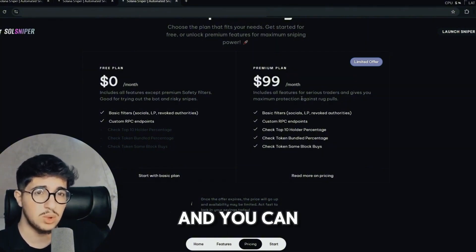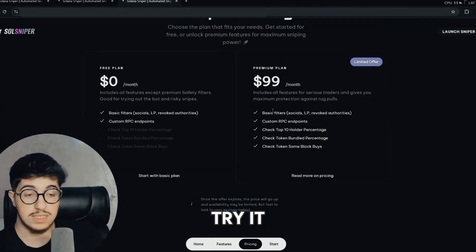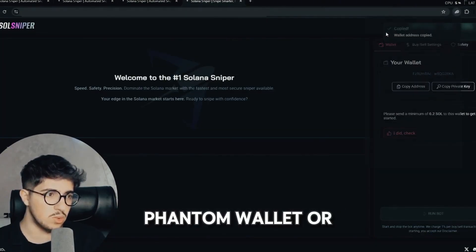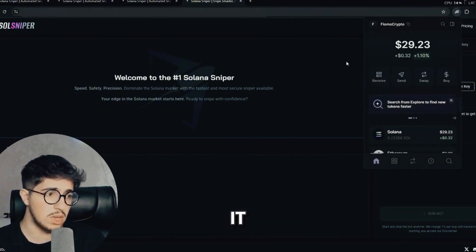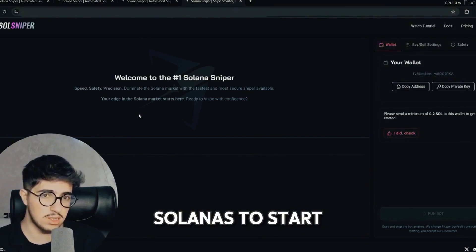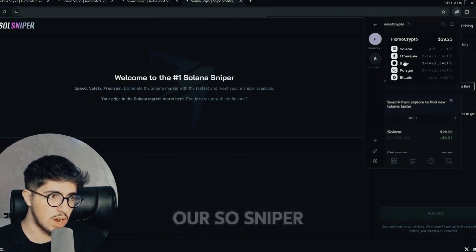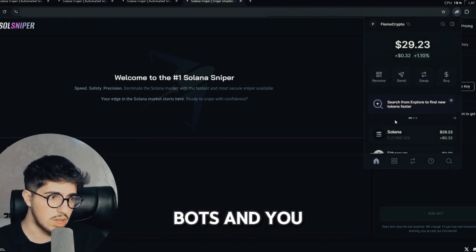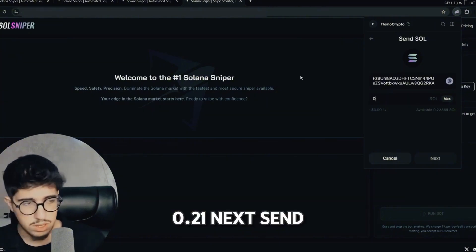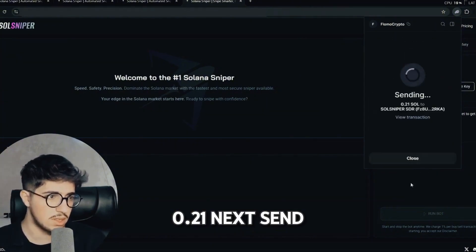You can make a large profit from this. With the premium plan, you can try it — copy the address and go to Phantom wallet or any wallet to send funds, because we need at least 0.2 Solana to start the bot. Let's send 0.2 SOL to the sniper bot and click Send Solana — 0.21, next, send.